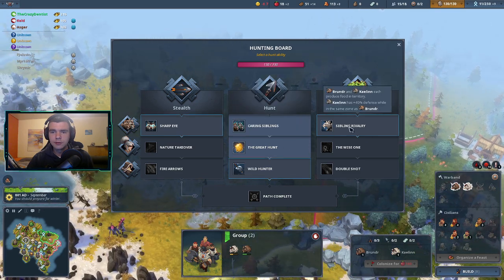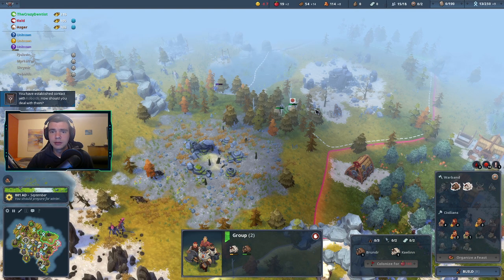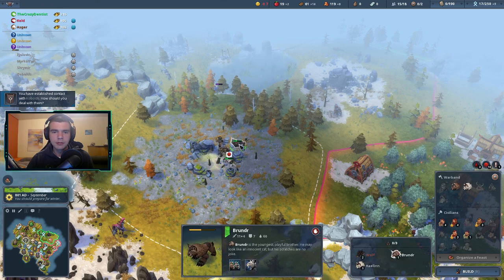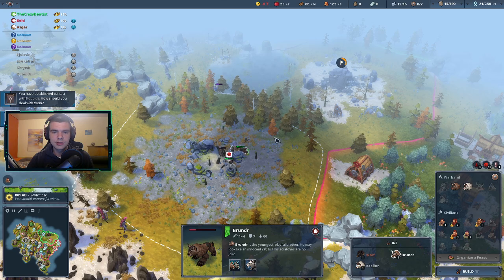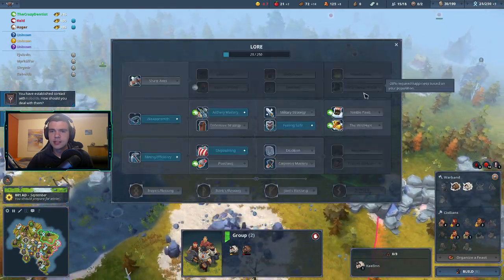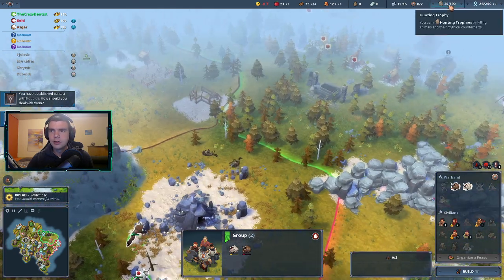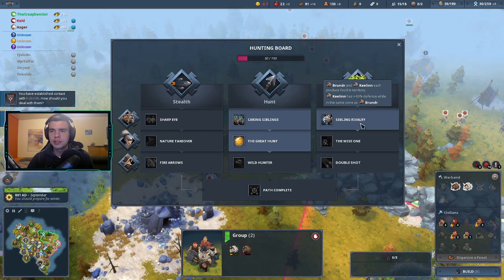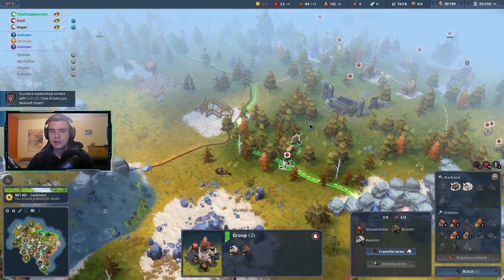For now I'm going to go for Sibling Rivalry because then I can park the cats on tiles and they will generate a little bit of food. Plus one of the cats gets quite a bit of defense if the other one is in the same zone — Kailin gets 40% defense while in the same zone as Wanderer.